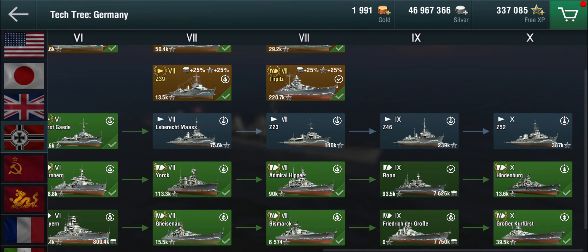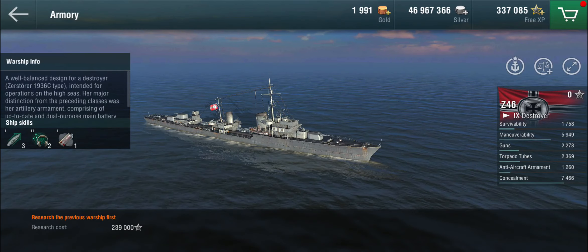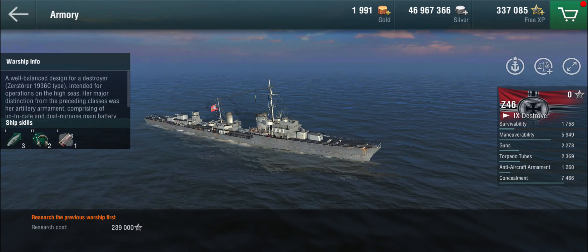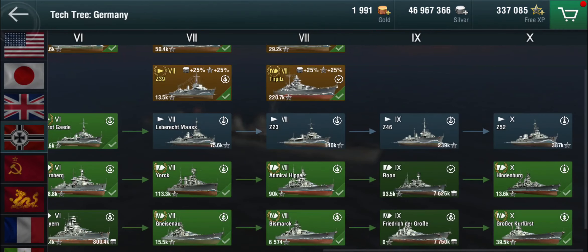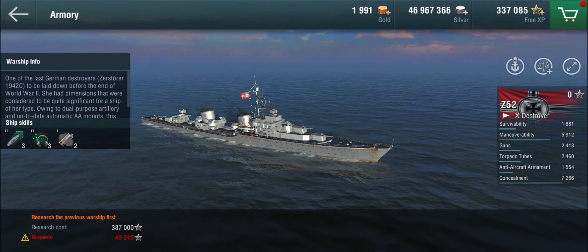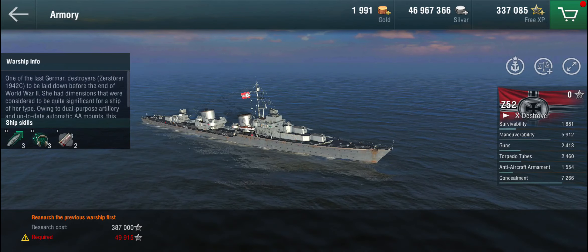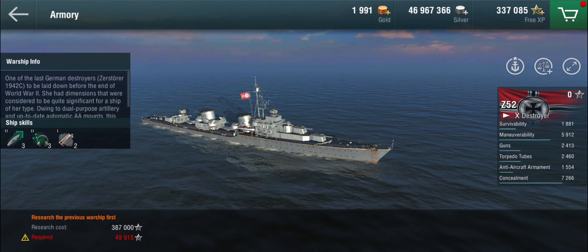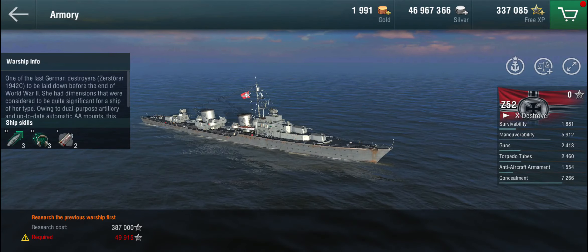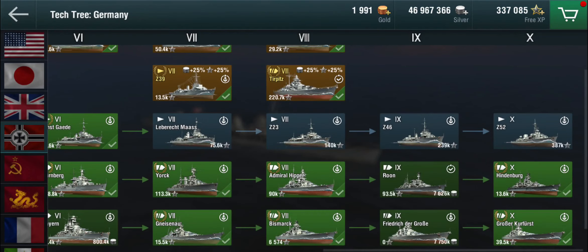They did score occasional victories against the British, but in general German destroyers tended to not be particularly successful. At tier 9 we have the Type 36C — the third iteration of the 1936 design — which again goes back to 128 millimeters, or 127 depending on who you ask. And then lastly the 1942 design, the Z52, which didn't actually exist — I think the Z51 was one destroyer of that design that was laid down. These were existing designs but they didn't get around to building them, because the British kept flying planes and dropping bombs every time they tried.